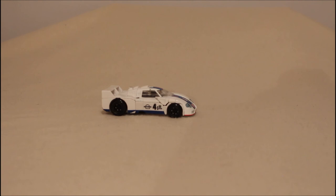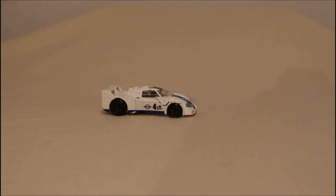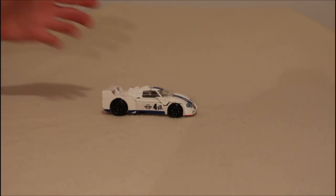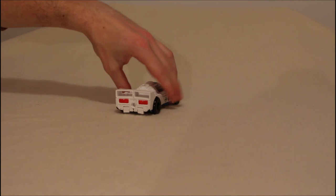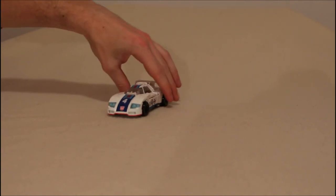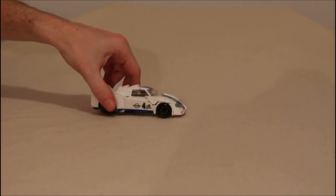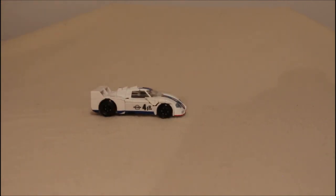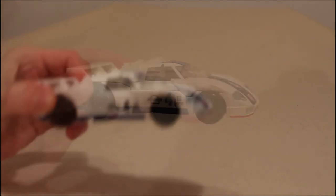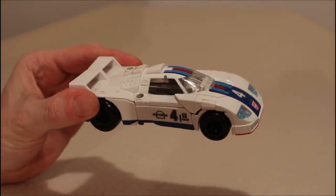You might have noticed that I fiddled with putting the arms — the only reason is because I thought I had the back part tabbed in and I didn't. That was on me. Here he is. I have the taillights colored in now. This is not his traditional vehicle mode, but I think it looks all right. I don't have any problem with it at all. Bringing it in closer here for you — you can see right there how he looks.